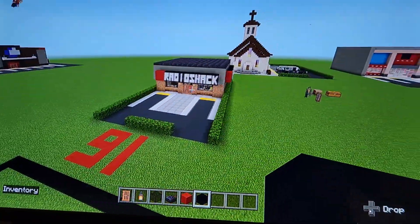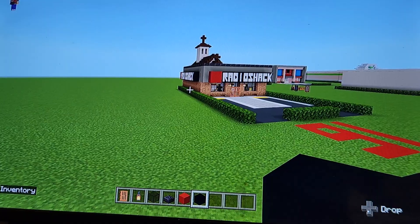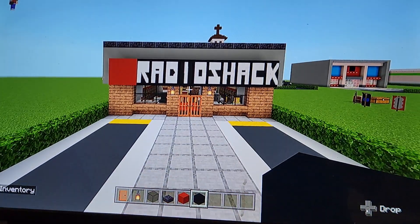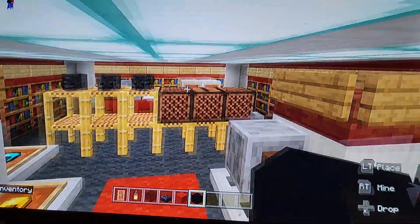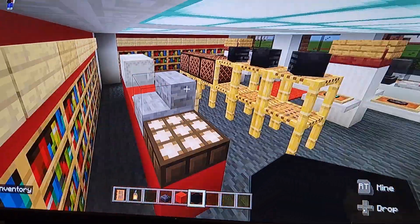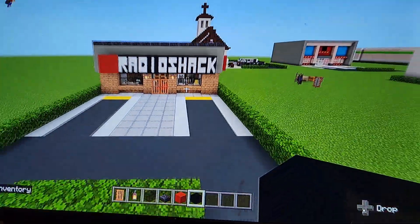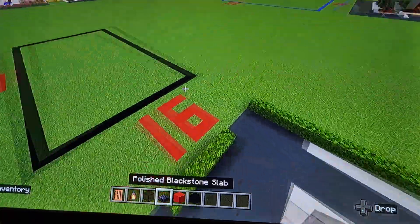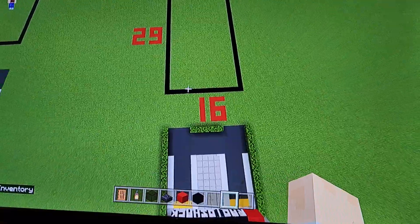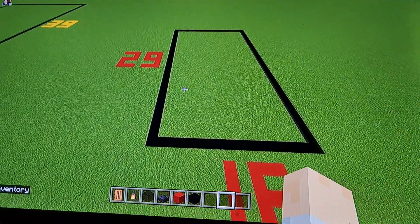I figured I'd make it off of that. So yeah, just a small little store. Unfortunately they went out of business — I think it was 2015. I will also show you guys how to make the inside, just because this building is so small and easy. So this will all be one tutorial. Before we grab materials, you're going to need to make a 29x16 block area on the ground wherever you're making your Radio Shack.